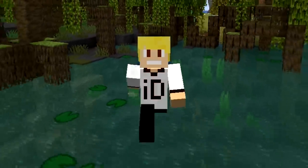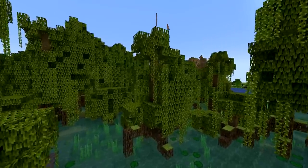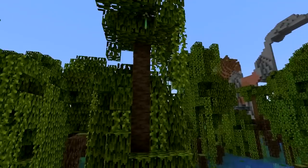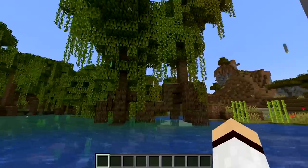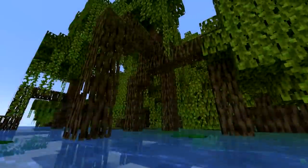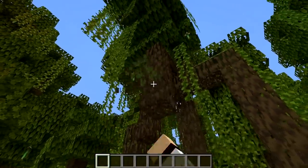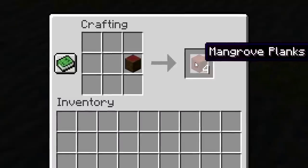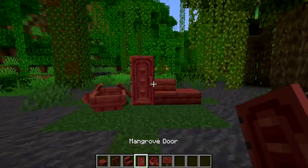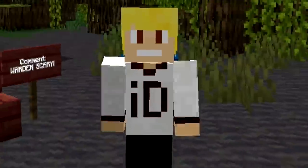The next addition to the wild update is a new tree type known as the mangrove tree. The mangrove tree displays a unique shape compared to other trees in Minecraft, and is supported by new blocks known as mangrove roots which closely resemble leaves. Like all trees, mangrove logs can be crafted into planks which can then give the player the respective blocks such as slabs, stairs, boats and much much more.